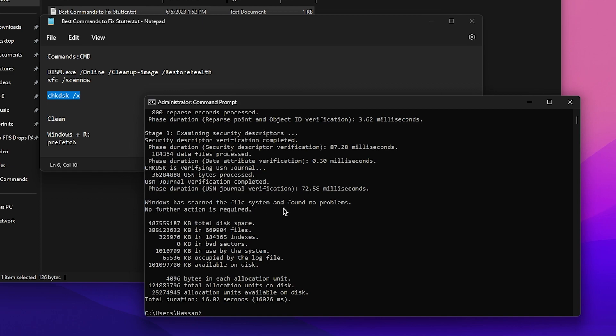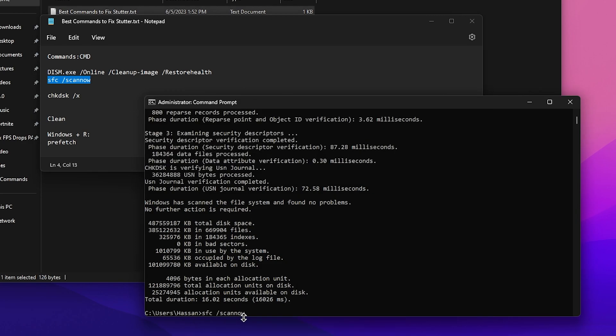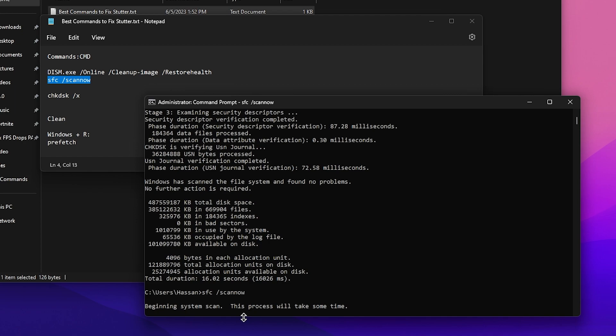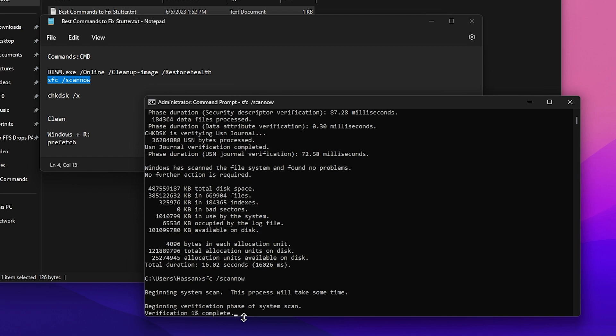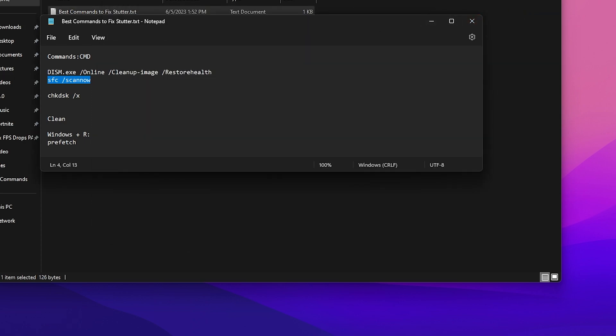Once the check disk is complete and shows no integrity violations, go to the second command which is 'sfc /scannow'. This will scan your whole Windows files and find any corrupted files, automatically fixing them if there are any errors in your Windows. It will take some time - once verification is complete it will confirm that Windows Resource Protection did not find any integrity violations. Close out CMD and the text file.